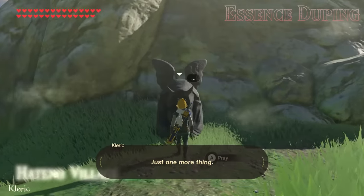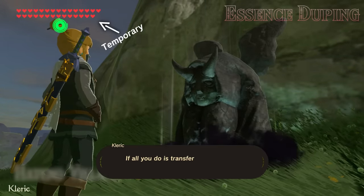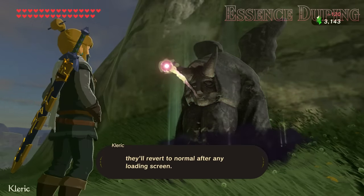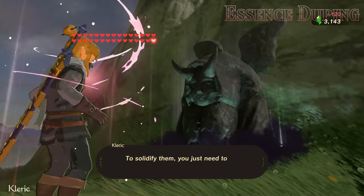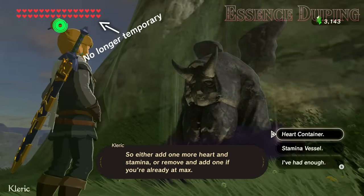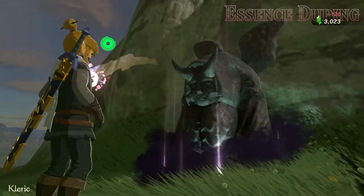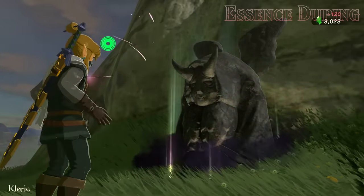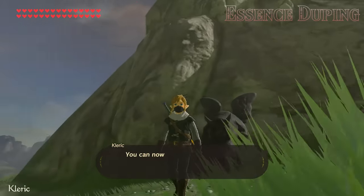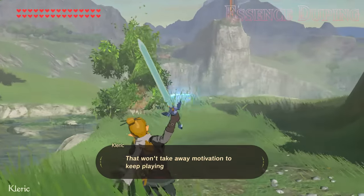Now we're selling three essence each time. If you keep repeating these steps and redoing the setup whenever you want to quicken the pace, you'll have enough essence for max hearts and stamina in no time. Just one more thing: transferred stamina and hearts are temporary. If all you do is transfer them and nothing else, they'll revert to normal after any loading screen. To solidify them, you just need to change your hearts and stamina once — either add one more heart and stamina, or remove and add one if you're already at max. Then they'll be permanent on your save file. Fantastic! You can now have up to max hearts and stamina with only four shrines completed.